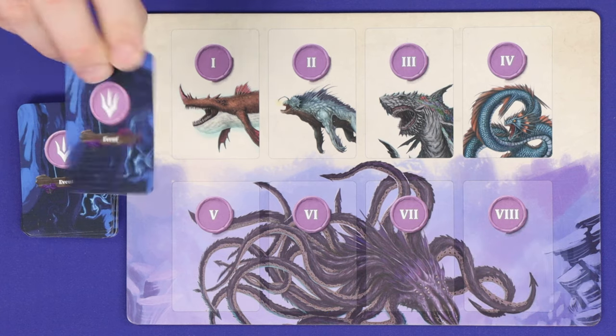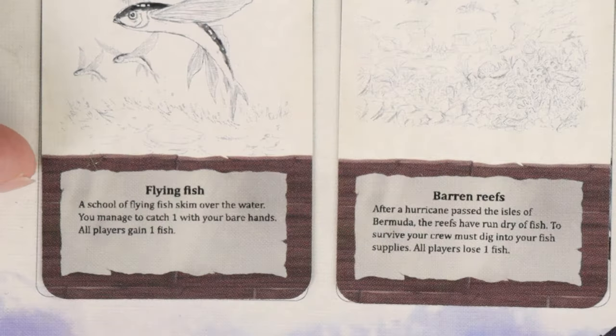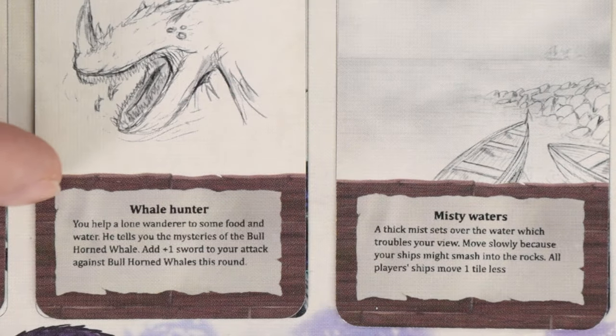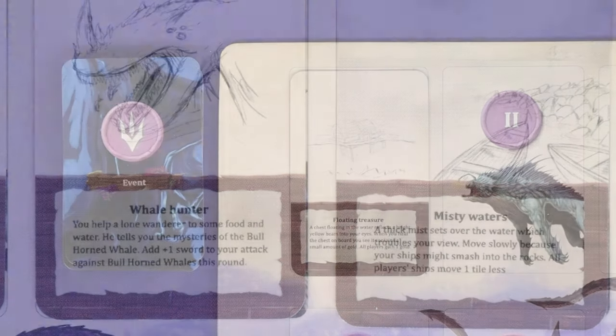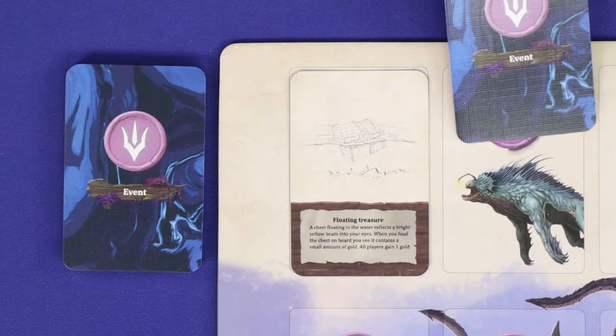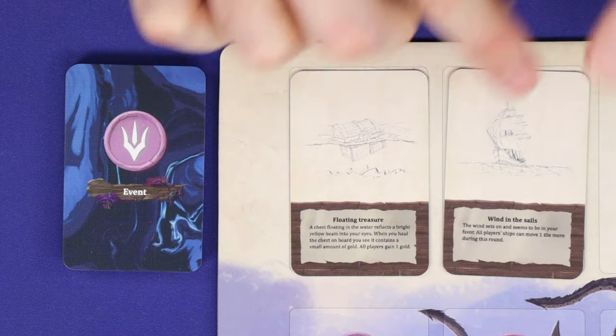Firstly, draw the top event card and place it onto this round's slot and resolve the text effect. This is a small effect which will apply to all players equally, and usually involves either gaining or losing a resource, or the strengthening or weakening of a certain action for this round. Then by covering up one of the monster slots on the event board, you have activated that monster.